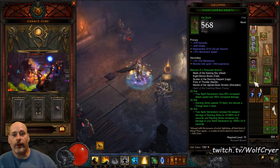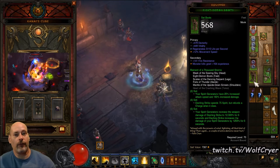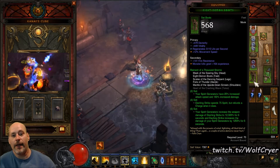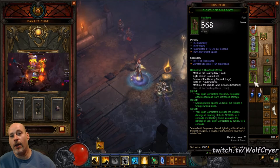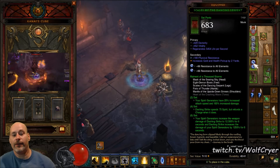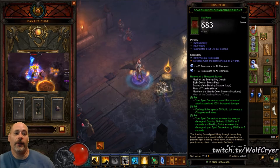You are also going to be using the 6-piece set for Raiment of a Thousand Storms — you wear 5 pieces plus the Royal Ring in your cube. On your boots, you are looking for Dex, Vitality, Movement Speed, a Secondary Res, and then your last one can be Regen or Armor. On your pants, you are looking for Dex, Vite, Secondary Resistance, and Damage to Crippling Wave. I really needed the Resistances on this one, otherwise I would have rolled the Damage.